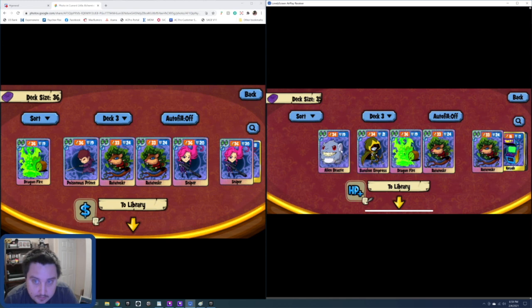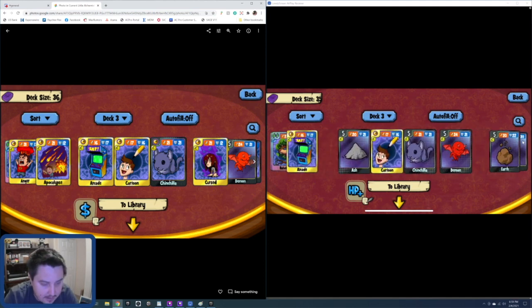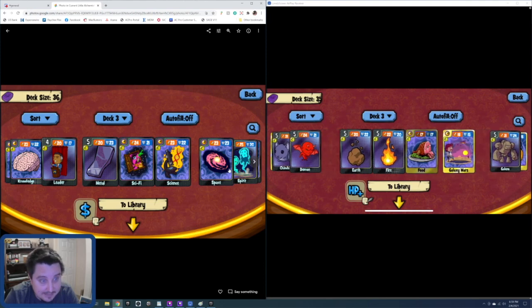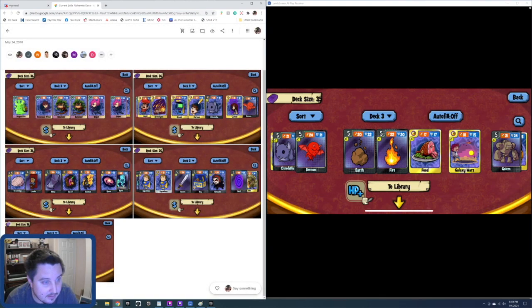I am going to be able to get rid of this alien beastie and upgrade it to a food squad, which is a 34/21. Outside of that, the rest of these cards are going to stay the same. I do have an anger but it's not fused, so I'm missing an anger card. I don't have apocalypse; I do have arcade and cartoon. I only have one chinzilla, so I'm missing another onyx chinzilla that used to be fused. I have a curse card but it's also not fused.